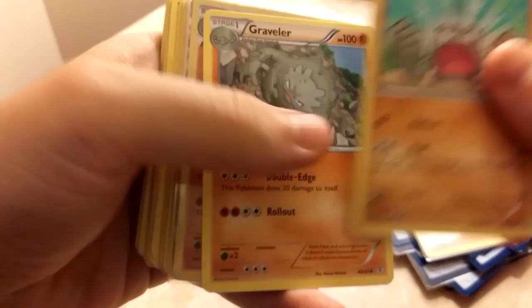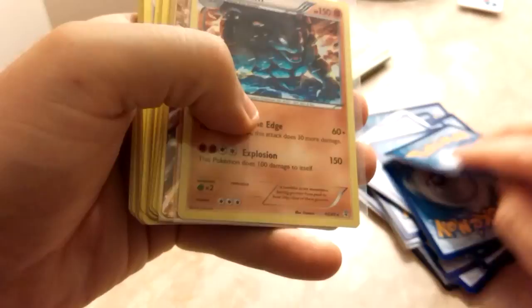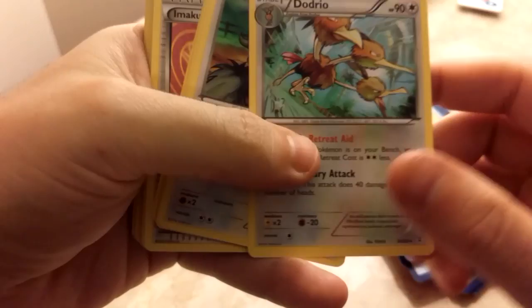Wigglytuff, Graveler, Golem, Golem EX, Hitmonlee, Hitmonchan, Rhyhorn, Clefairy, Clefable, Mr. Mime, Meowth, Persian, Jigglypuff, Dodrio, Tauros.